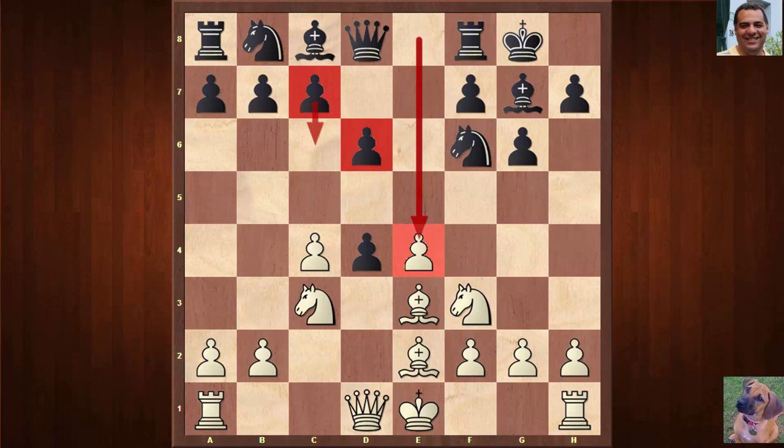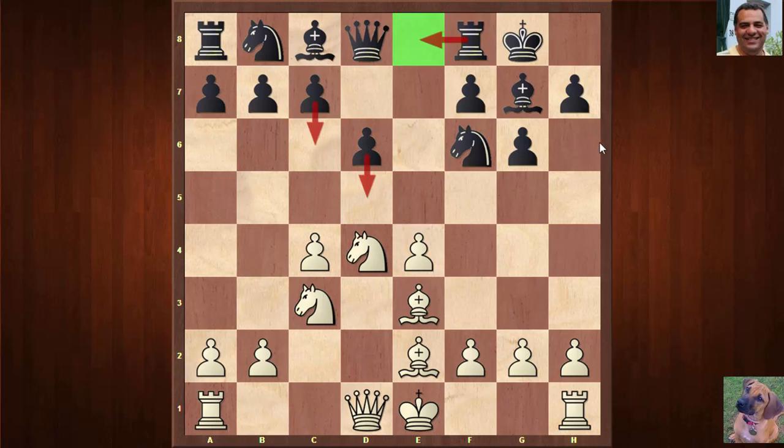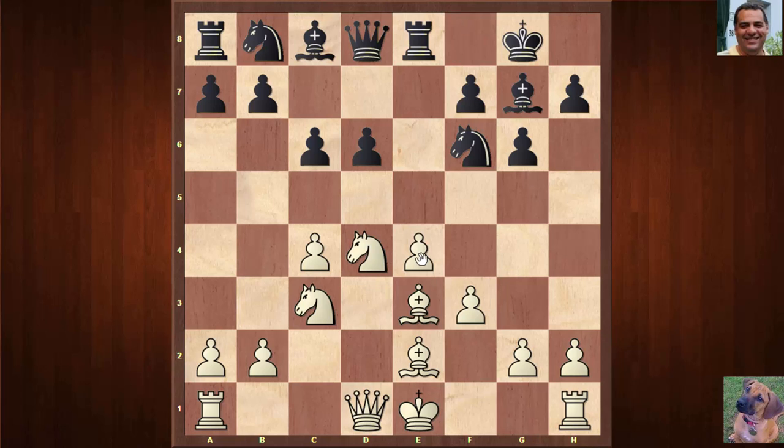Kasparov took on d4. One of the more common moves here is Rook e8, with the idea of playing for c6 and d5. Magnus chose the slightly rarer move order c6, but it transposes quickly: f3, and now Rook e8. f3 is a logical move to stabilize that e5 pressure.